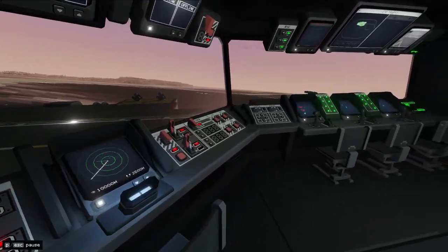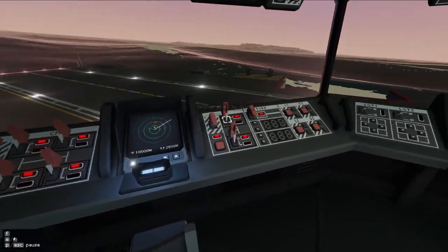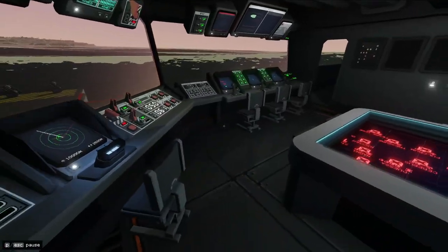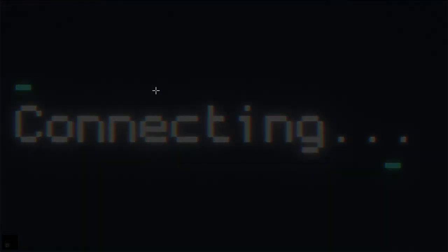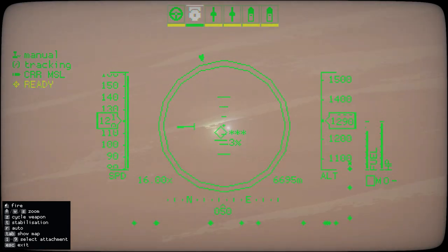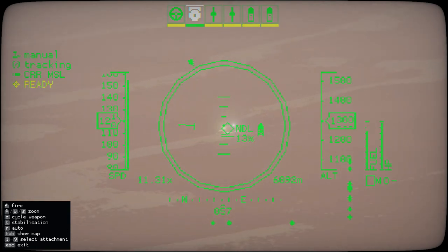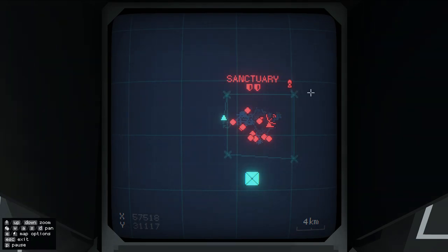That ship is definitely coming around — we're going to have to deal with it. Let's get the torpedoes armed and get all weapon systems up. I want to bring the recon plane back in — I don't want it shot down. Let me try to tag the ship first. That's the Needle — okay, they're less dangerous. The Swordfish takes about two torpedoes to take down; the Needle takes one and is a lot less lethal. Let's check — there was definitely another ship somewhere around here. That's probably another Needle.